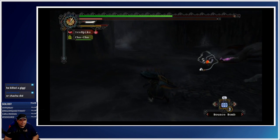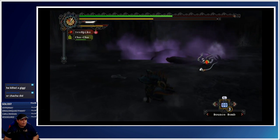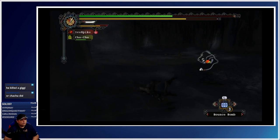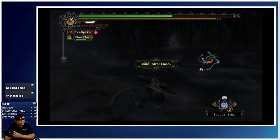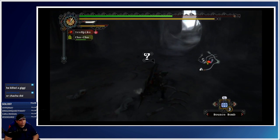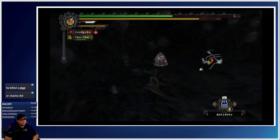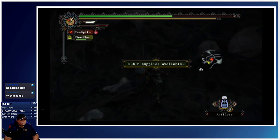Did I use all my bounce bombs? I didn't know if I had enough power to do that. Oh yeah, I forgot I have Cha-Cha with me now. He's leaving, okay cool. That was a great start. I actually need a ton of bones in here too — there's a couple upgrades that require some bones and I haven't gotten them. There we go, two sub-quests done, and now I should probably sharpen.